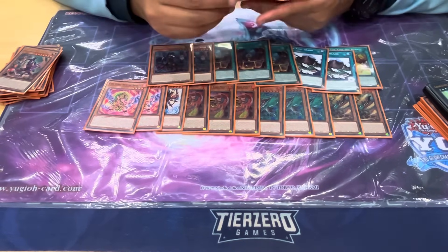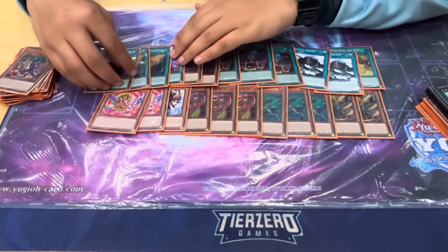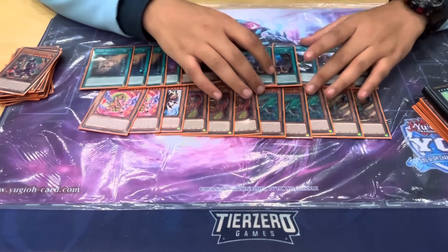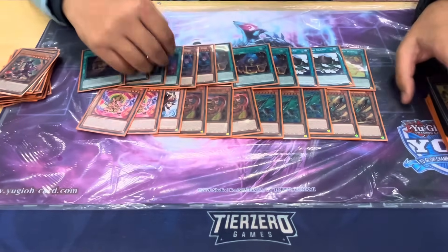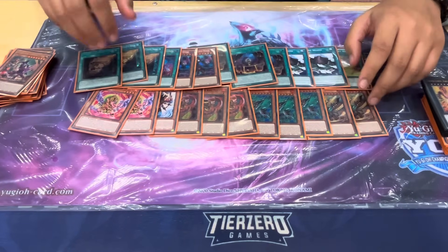Next, two Diabelle Star and three Sinful Spoils. This is a broken package — you can play without it as a budget option, but in general it's so good. It's level four, it's a spellcaster for Selene and Access Code lines, it's a one-card combo, and a lot of the time it baits hand traps, which is really really good.